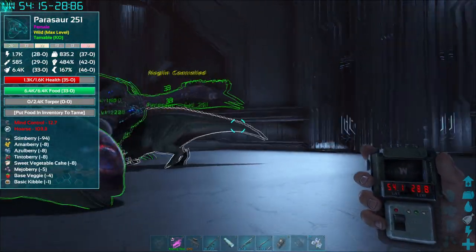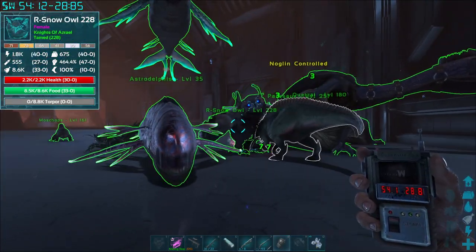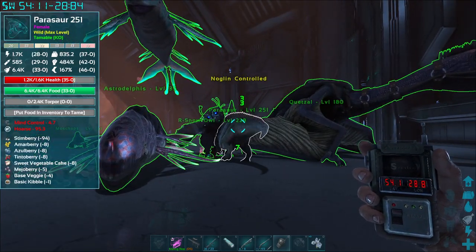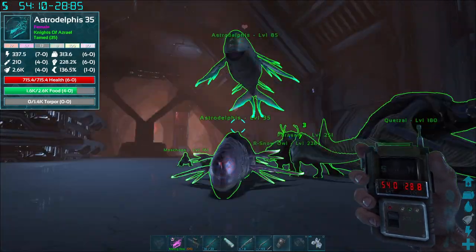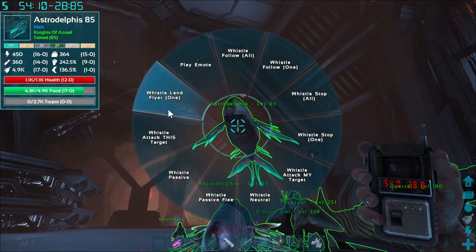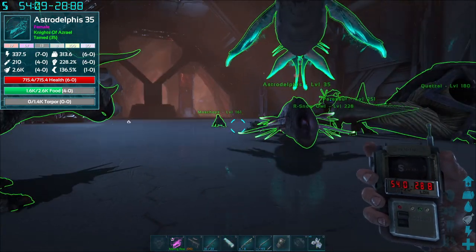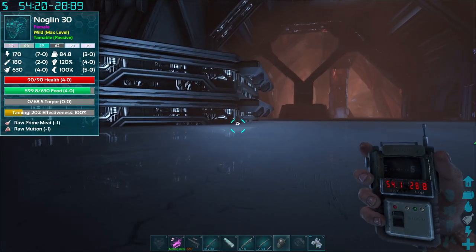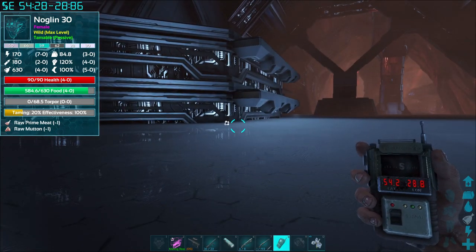He's gonna control one of your tames and just whack on them. Thank god these are not high-level tames. The snow island's got a really good saddle, I got that from a mission. He's gonna keep jumping — yeah, when the Noglin's done, he's gonna run away. We're taming it already — that's great!